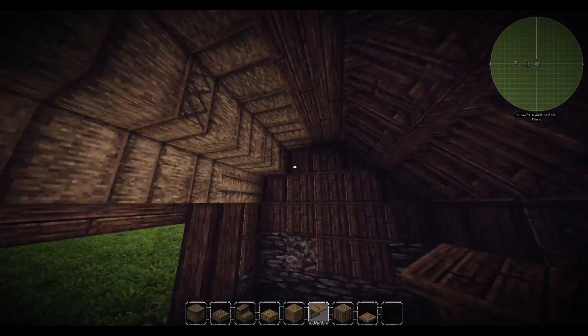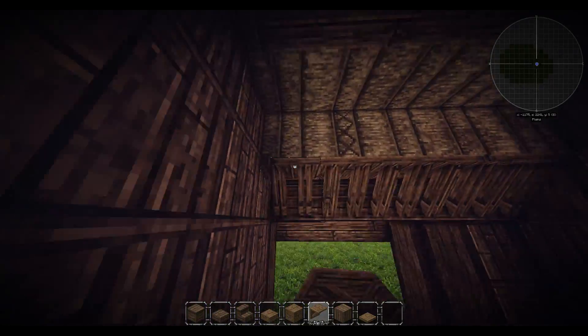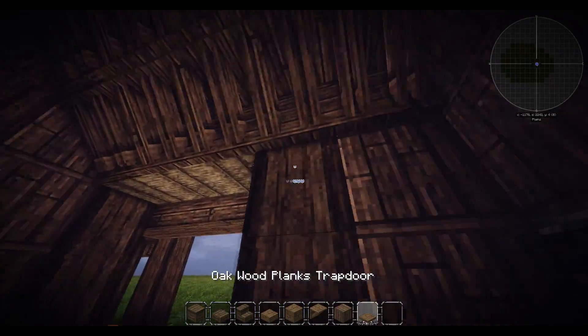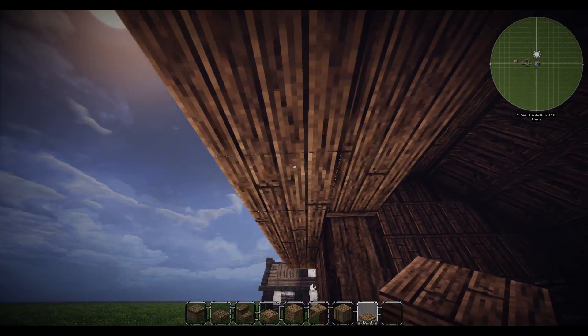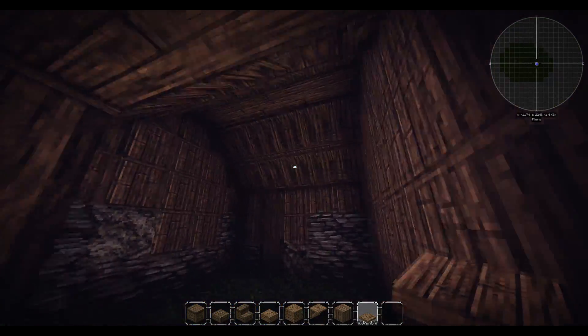Down here as well, same again over here, same again over here. With your trapdoors just put that in there because it covers it up without taking anything away from this lip - it still looks like it's angled. I quite like it.